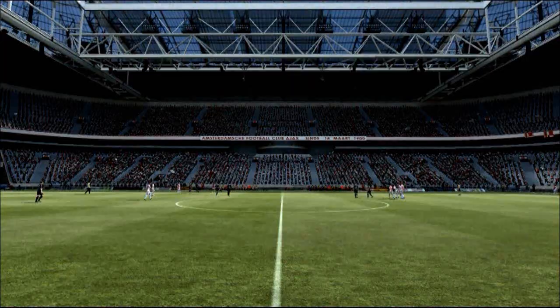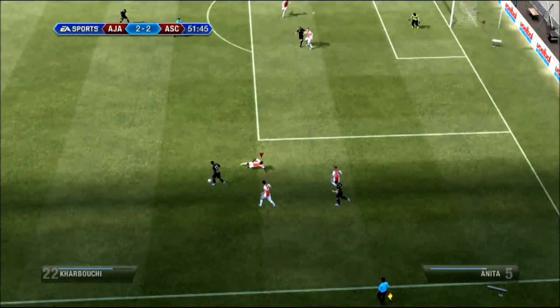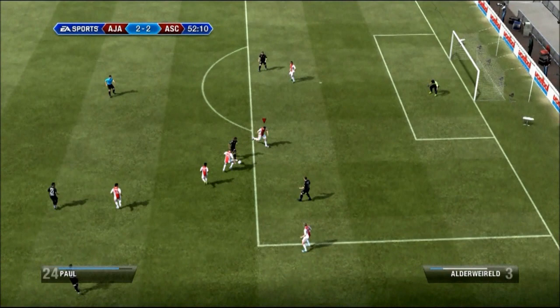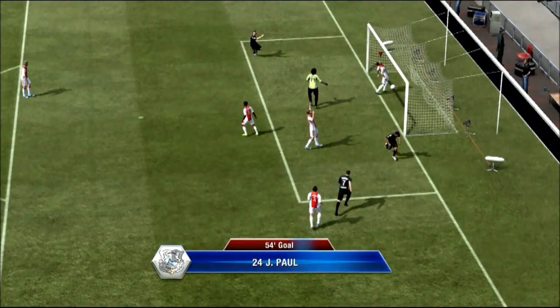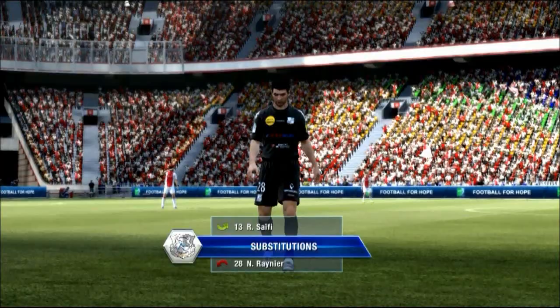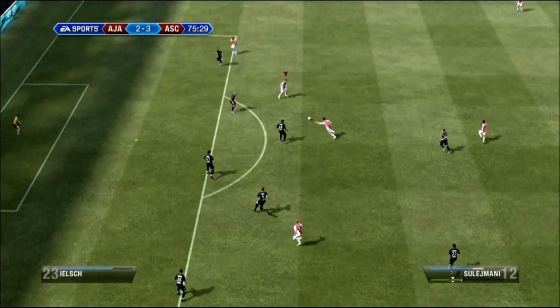But here Amiens don't give up, they equalize just before halftime, so it's 2-2, and a very entertaining game with lots of goals. I'm showing you only the goals in this preseason because I wanted to get this done quickly. And here my goalkeeper spills the ball and disaster — Paul gets Amiens in front. And here the goalscorer limps off injured.